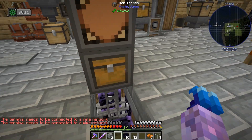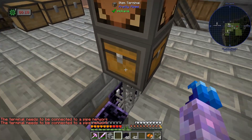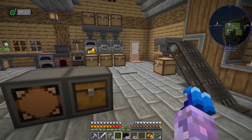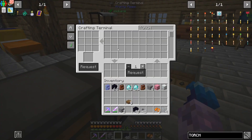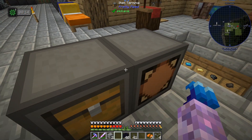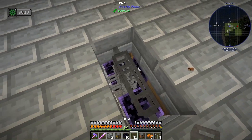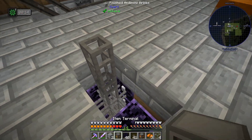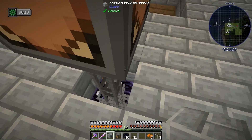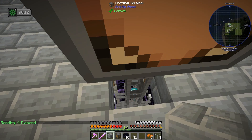You're not connected — interesting. So I'd have to... we could do this, not quite what I had in mind. Did I need to make an item terminal if the crafting terminal also has the item view? I thought I did — I misunderstood how that worked. We could just do that. It's not a great look. It's kind of slow.